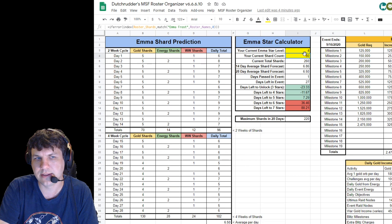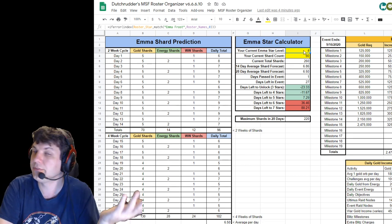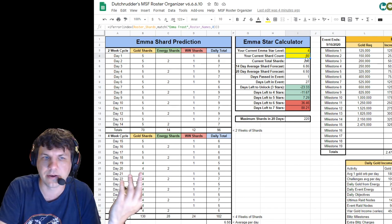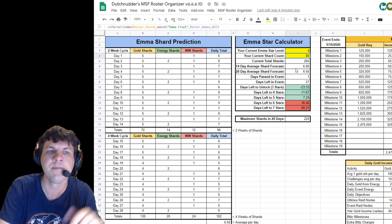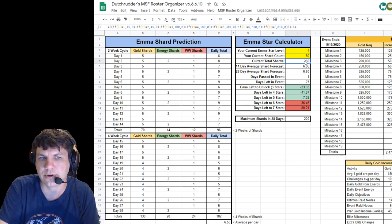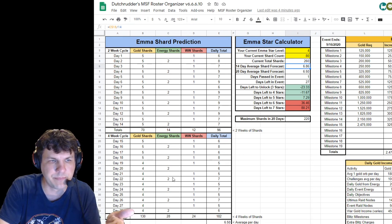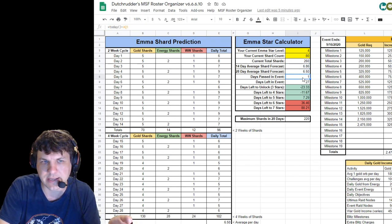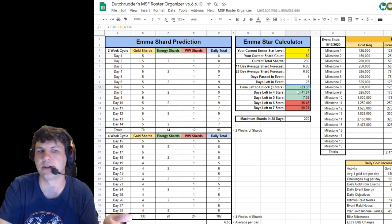The calculator up here — the yellow ones — just go ahead and change them. If you have a four-star Emma already, put that in here. If you have zero-star Emma, put zero and put zero shards on her. Or maybe you bought an orb for 675 cores and got 12 shards — put that here. What it'll tell you is your total current shards, and then over a 14-day or 28-day average, what are you getting and how long will it take you to get to three stars.